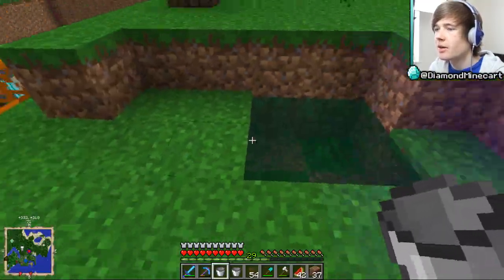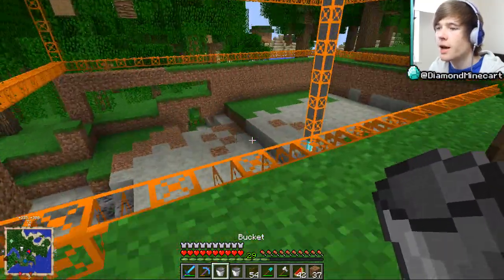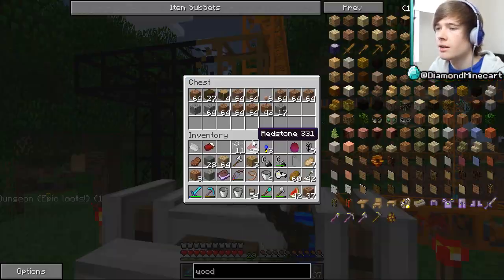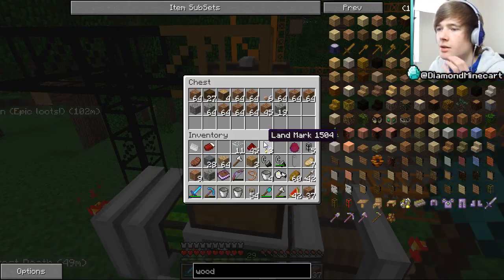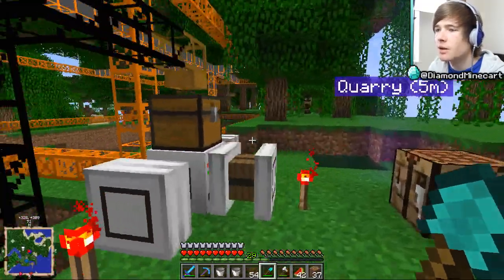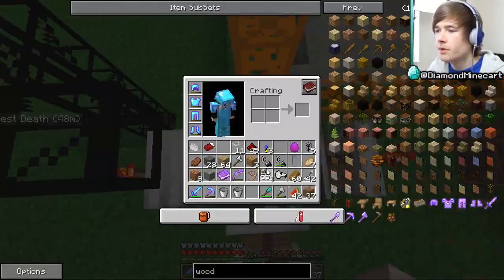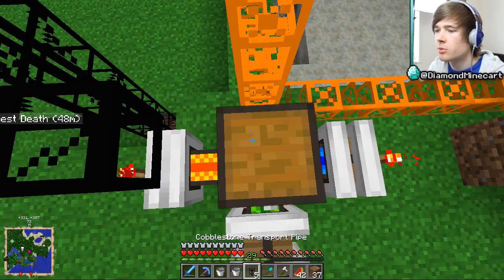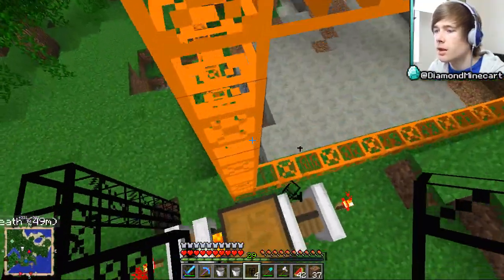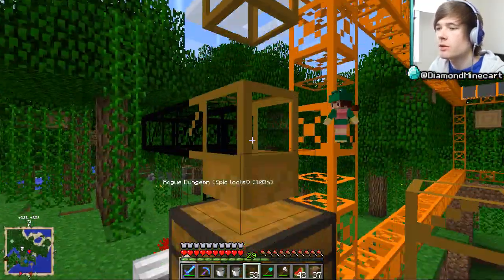Oh no, it's overheating — quick, fill it up with water! There we go. Need some more water in there as well. Let's put them all in here. Right, that is now mining stuff — should get some ores in it very soon. I don't think that's connected to the top. Maybe we need some kind of power. Let me search this in a second — let me try a cobblestone one on top and see what happens.